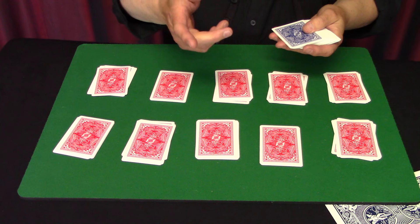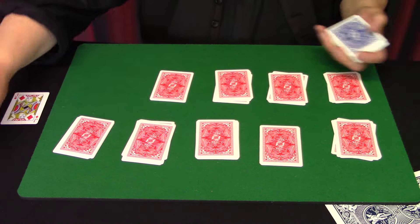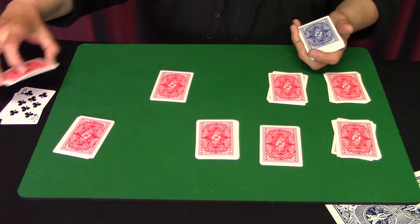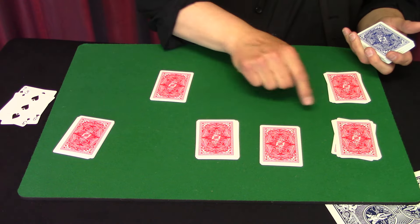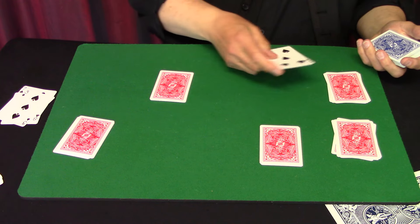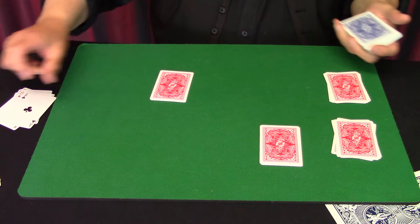So it works like this — they can choose whatever card they want. We go off the top: there's the jack, that's going to be 10 — face cards are 10 — so we eliminate pile number 10. Next card is a four, so we count one, two, three, four and get rid of packet four. Next card is an eight, that's six, seven, eight — get rid of that one. Then a seven — get rid of that one. Then a three — get rid of packet three. And here's number five — get rid of that one. An ace removes the one.